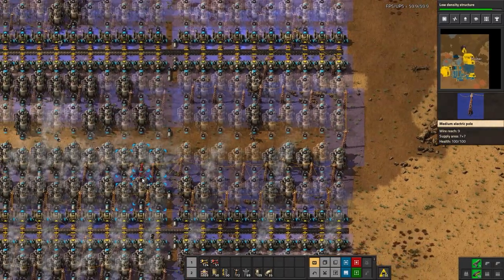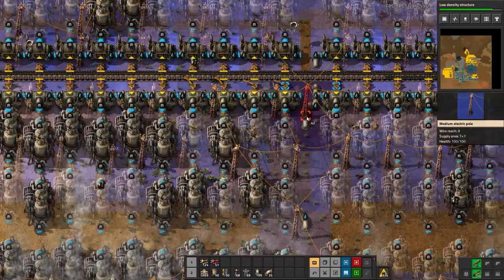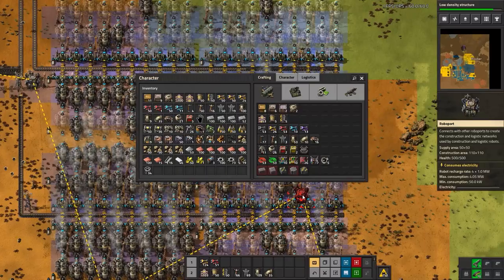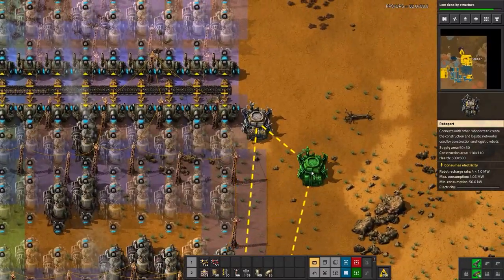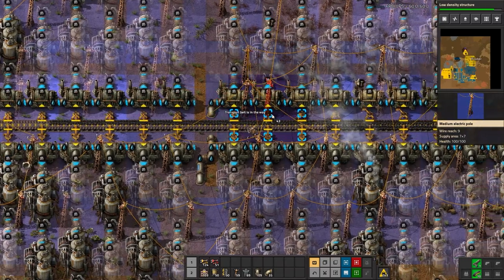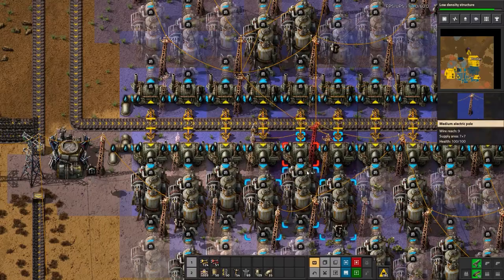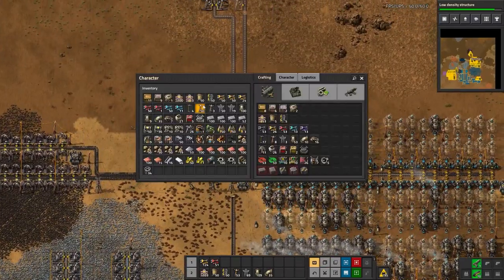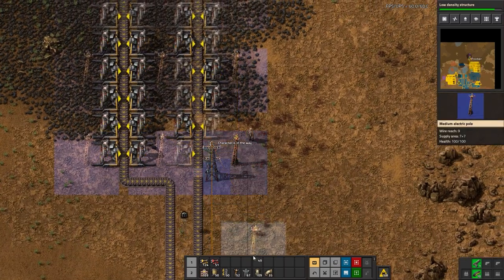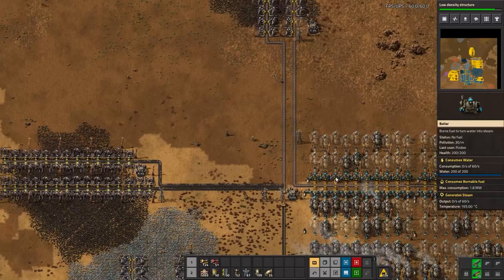The northern block isn't connected so we connect it here, and same for the other section. Bot coverage doesn't quite reach the top right, so we'll add one more roboport up there. Then we need to bring power over to my new coal miners, add a roboport there. Bots should start filling that in — and we can begin diverting coal over here now.